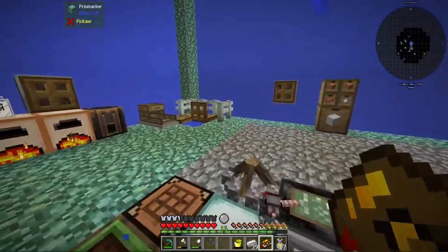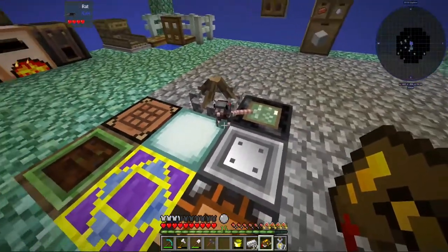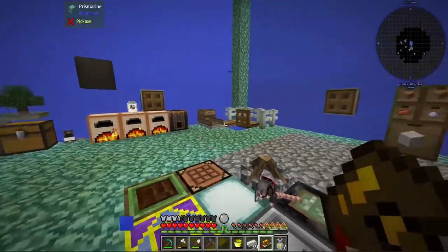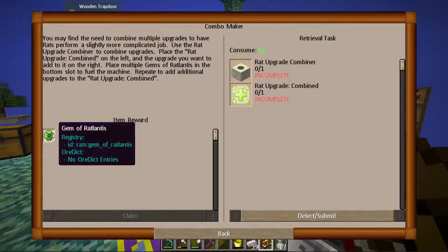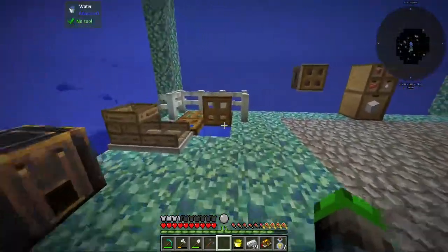Alright guys, welcome back to C Block Rustic Waters. We're gonna be doing some fun stuff today. Check out our rat over here, he's just sitting there chilling, waving his little whiskers around. I was thinking we could make the rat upgrade combiner so we can get some five gens of Ratlantis, because it's pretty neat. We're gonna need some bone blocks, so let's go check out our bone supply.